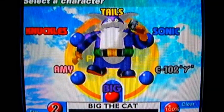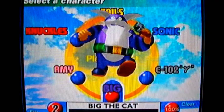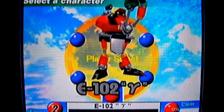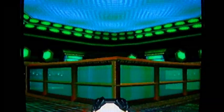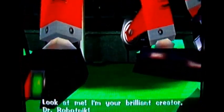Hello everyone and welcome back to the walkthrough. In the last part we beat Big's horrible, horrible story, and this time we're going to be going to something a lot more fun: E-102 Gamma's story. So let's get this sucker started. This is obviously Gamma's backstory, so this will be interesting. Loading screen — oh, they've reused that line a couple of times already. And yet you can't be a hedgehog.